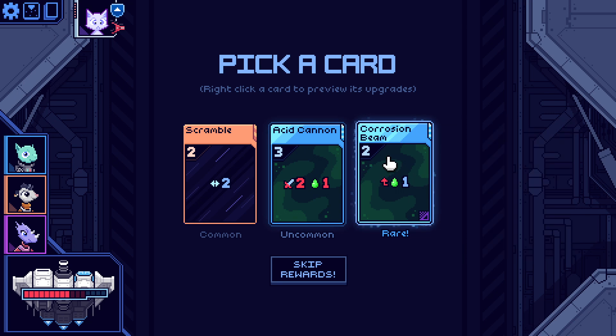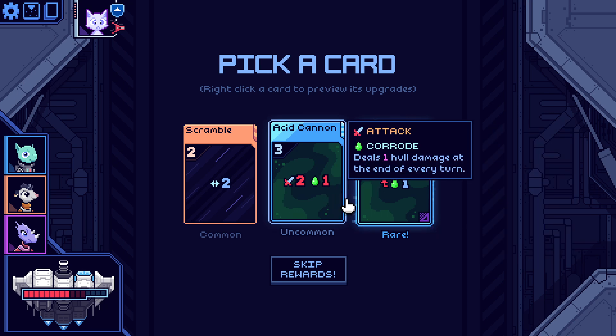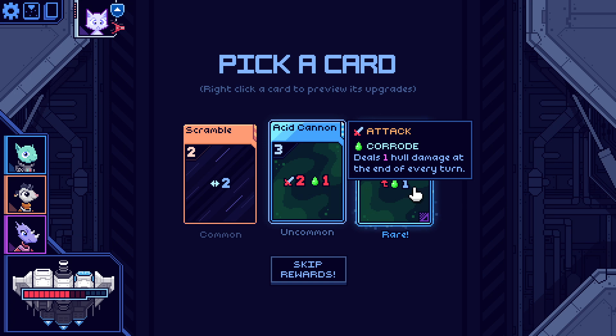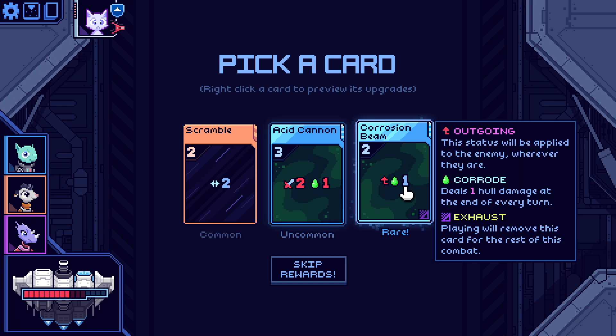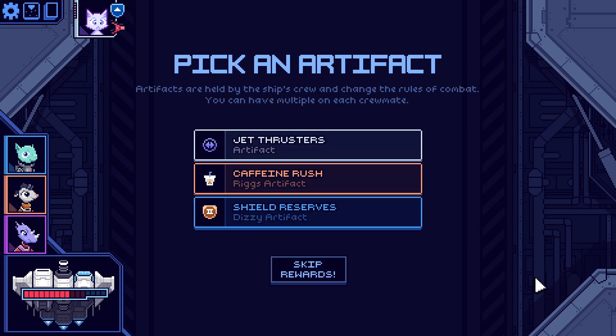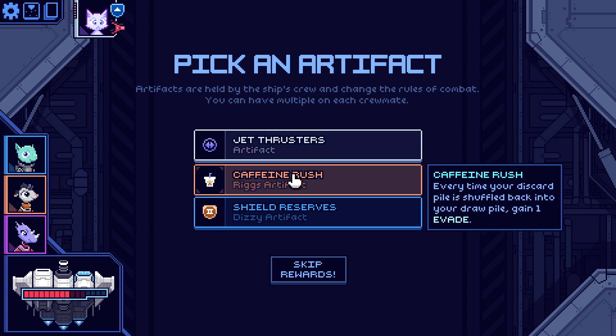Deals one hull damage — this was pretty good in the demo, gives them one permanent poison essentially. This does that but I can do it multiple times, though it takes the entire turn. They're all very expensive. I've got to take it — even if I only play that card once it's still very good. Gain two evade on the first turn is pretty nice. Every time your discard pile is shuffled back into the draw pile, gain one evade — also pretty good.